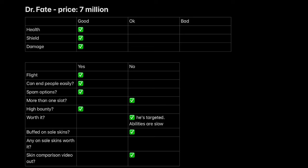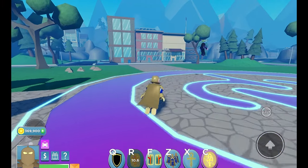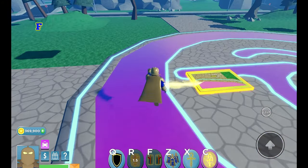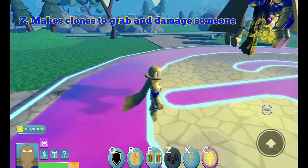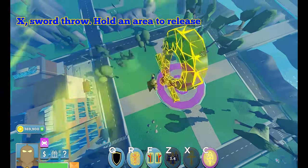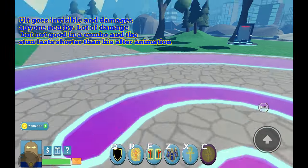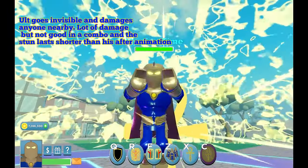Doctor Fate. R throws and damages anyone nearby. Z makes clones to grab and damage someone. X is a sword throw — hold an area to release. Also goes invisible and damages anyone nearby. Lot of damage but not good in a combo, and the stun lasts shorter than his after-animation.